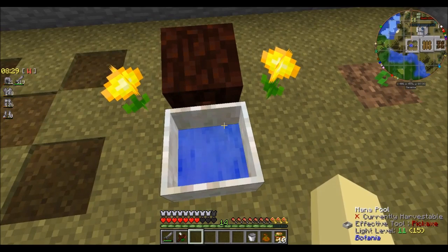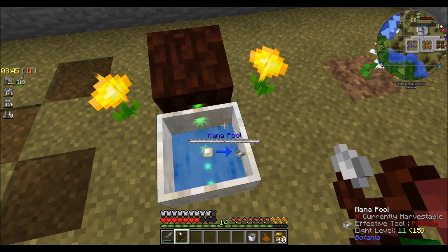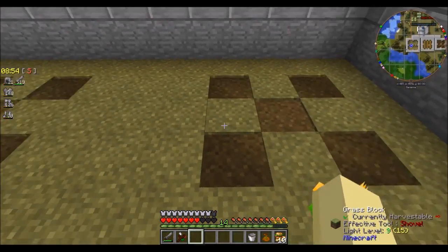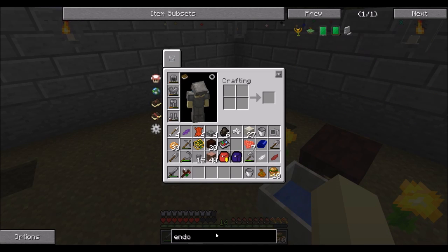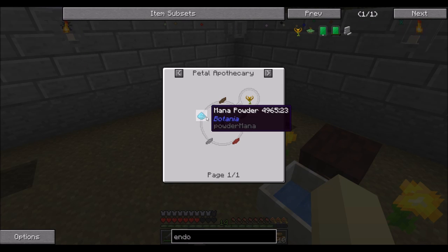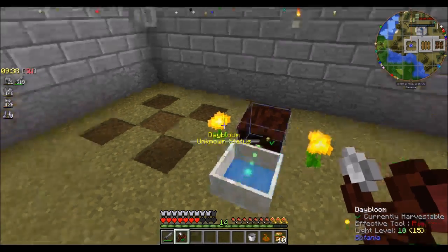The reason why I need all that mana — which is now finally in the pool, just barely a pixel's worth — is because I wanted to make a different basic plant that for one will not wither, and for another generates a whole lot faster. I am going to make an endoflame. As you can see, the endoflame requires mana powder. Mana powder is made by throwing either gunpowder, redstone, glowstone, sugar, or any floral powder into a mana pool with at least a little bit of mana in it. And we have a mana pool with just a little bit of mana in it.